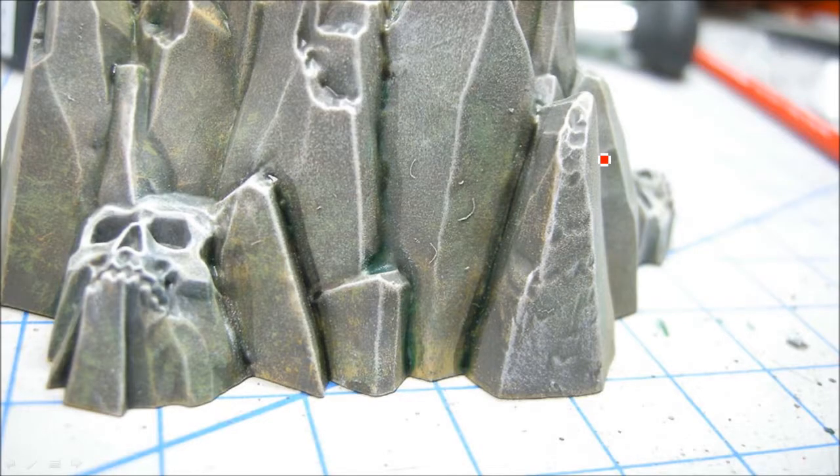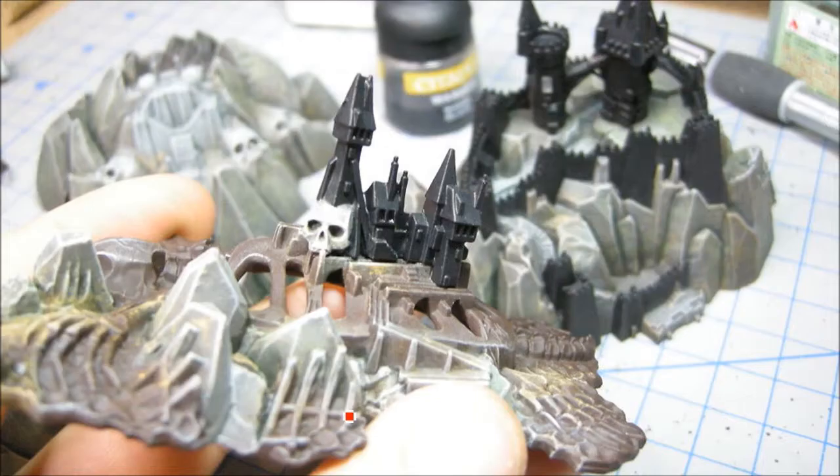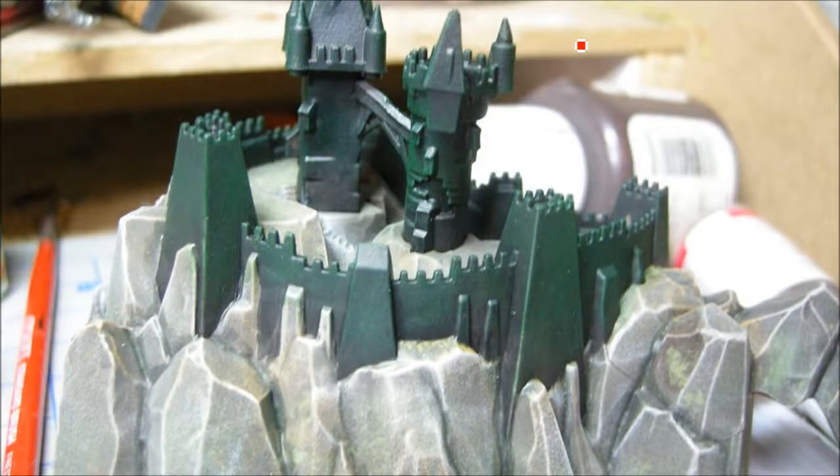Now I'm going with Badab Black just on the edges — you can see some of the green left over there. Now I'm doing Chaos Black undercoat on these two castle pieces here. Then Dark Angels Green dry brush, trying to stay away from the rocks.